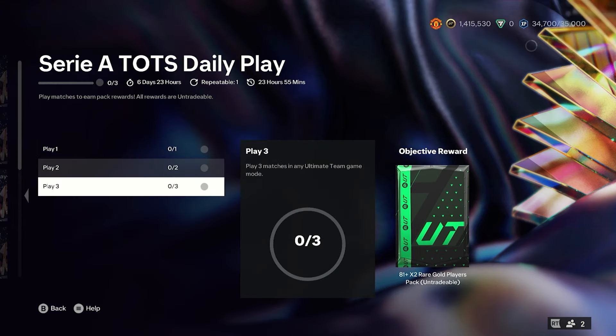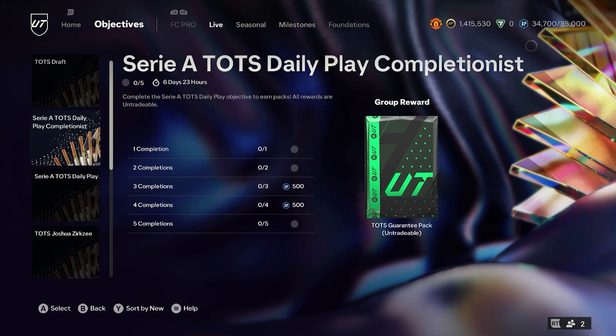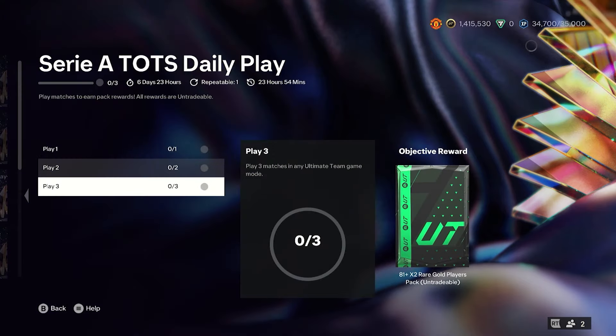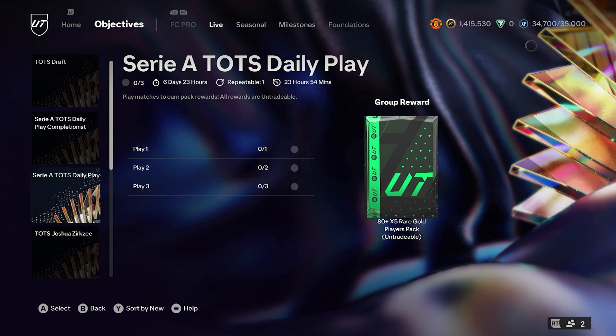You've got to finish three matches in any game mode — friendlies, squad battles, draft, champs, qualifiers, whatever mode you want, bar moments. All you've got to do is finish three matches a day, and that will complete one. Complete the Serie A team of the season Daily Play objective, and you'll get a completion here. Five times, and you have two days spare, so if you miss a day, don't worry — you can still finish it. And that is all you've got to do.